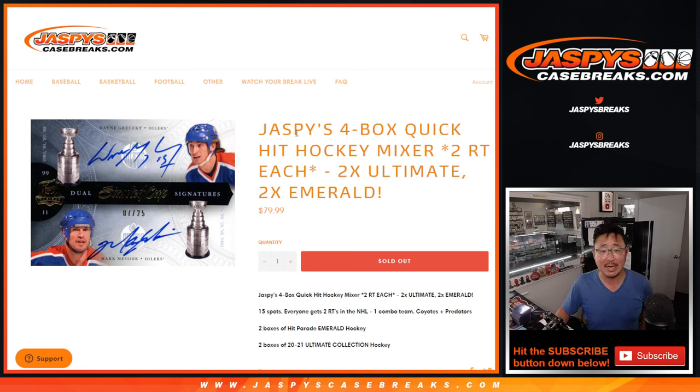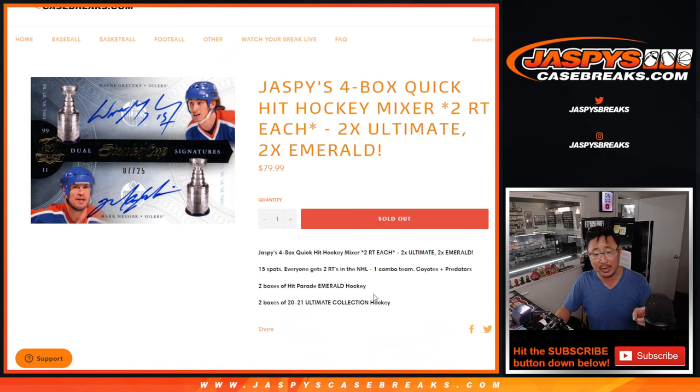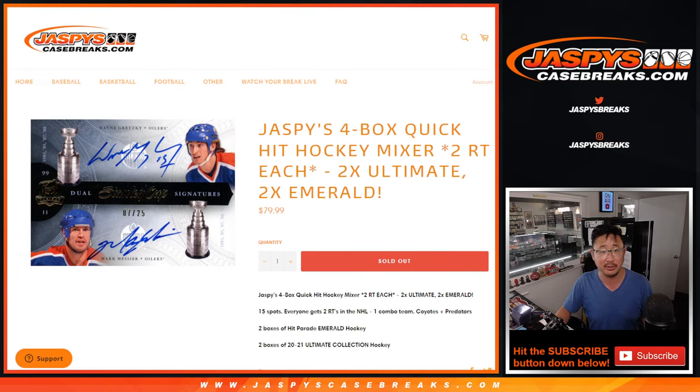Hi everyone, Joe for Jazby's CaseBreaks.com coming at you with Jazby's 4-box Quick Hit Hockey Mixer. One spot gets you 2 random teams. It's 2 boxes of Hit Parade Emerald Hockey and 2 boxes of 2020-2021 Ultimate Collection Hockey. So some really nice stuff here.